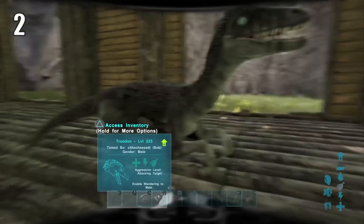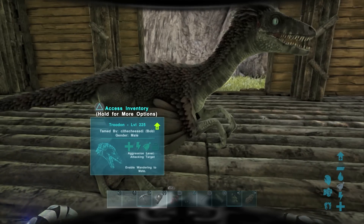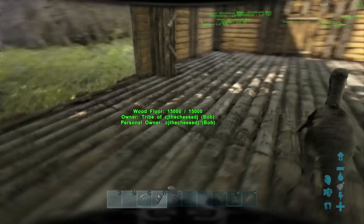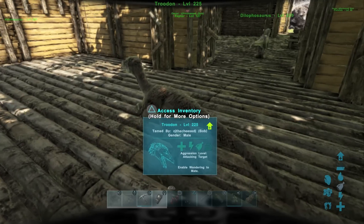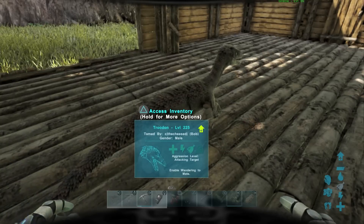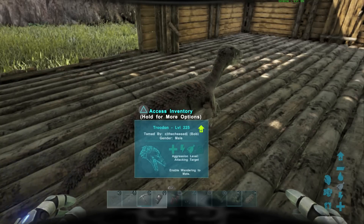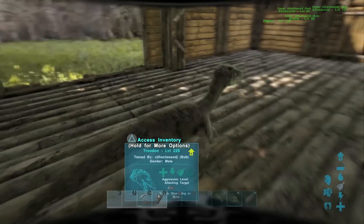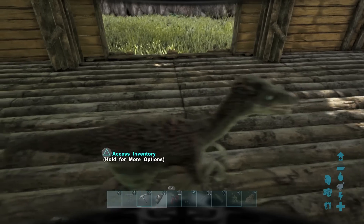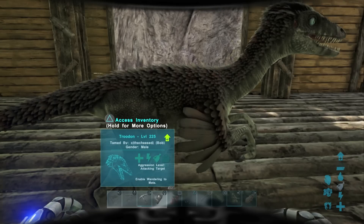Number 2 is the Trudon. Now, this guy is a ferocious little hunter — a scouting dino — but they're also rather good for base defense. The reason is because of their high torpor attack. Keep in mind, you can swap these guys out for Scorpions or Pachy Rhinos if you want a stronger, more formidable dino. Granted, those Scorpions and the Pachy will still fit in your base rather comfortably. I opted to go with the Trudon because of the amount of torpor damage they do, which is slightly higher than the Scorpion and the Pachy.